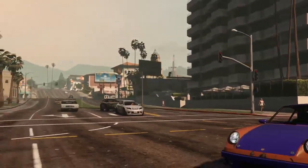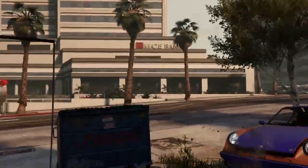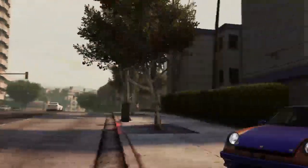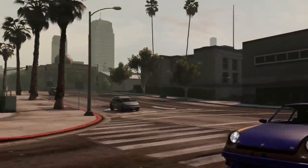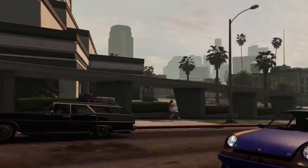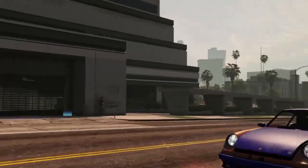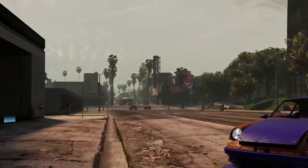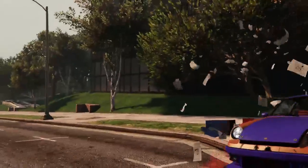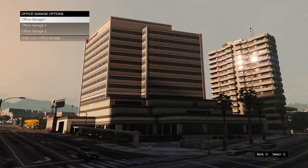I want to use my assistant to spawn in the car that I want to put the mods onto, since it's in a different garage. If you're more prepped, you would have already pulled the cars you want to mod into your CEO office so you can just drive them out. I just want to drive up to the door and go inside.